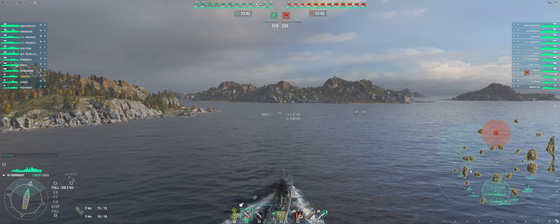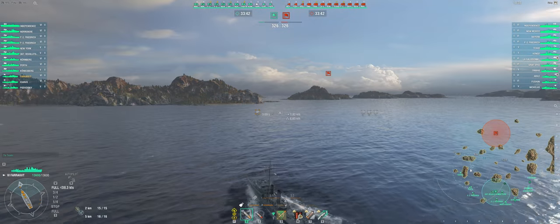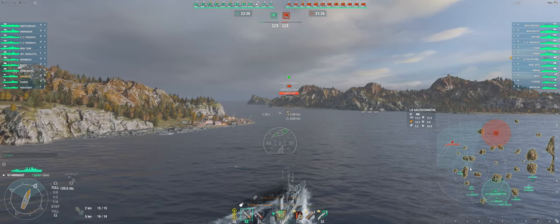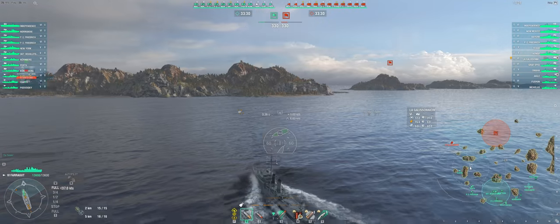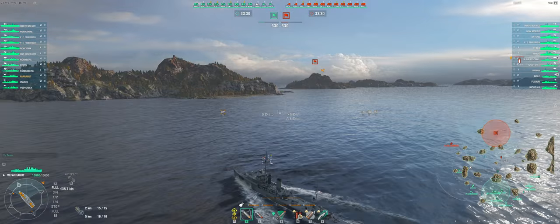Like any destroyer, the first thing you want to do is identify your enemies. The Farragut is the first in the US destroyer branch that can see tier 8s. This means you will have to be ever cautious of radar and higher tier gunboat destroyers like Akazuki. Fortunately, matchmaking was in our favor during this match.